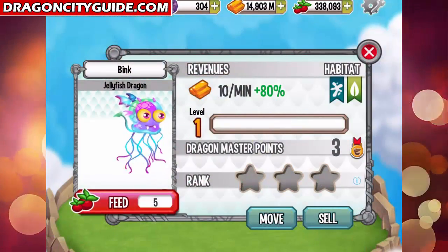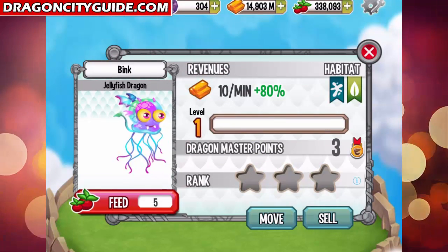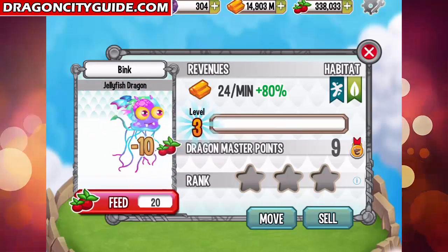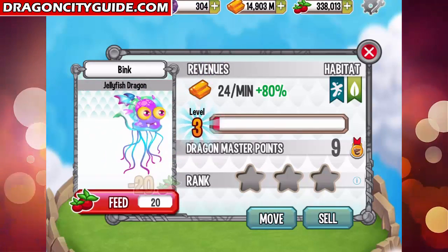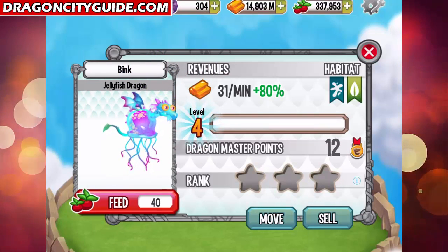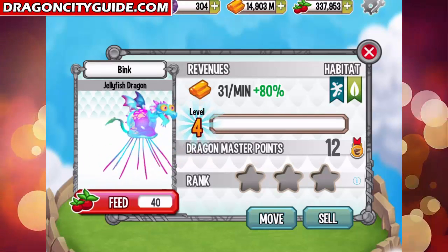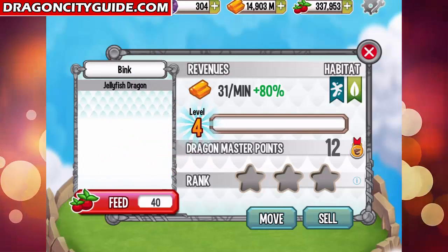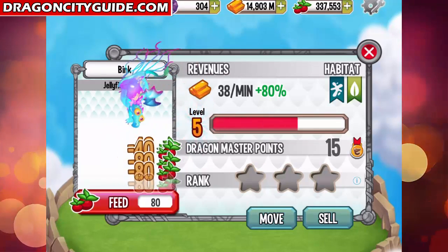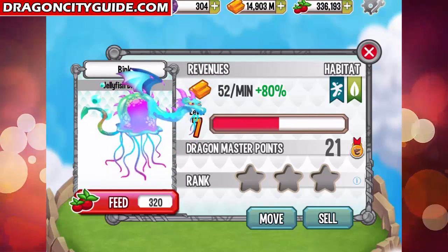Let's see what this dragon is all about. Not a very good gold per minute ratio, so let's level it up to level four first. Check him out — he now looks more like a little dragon. Very nice.